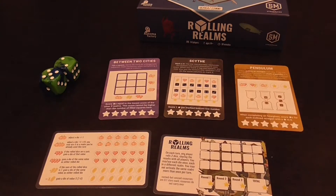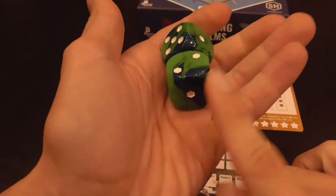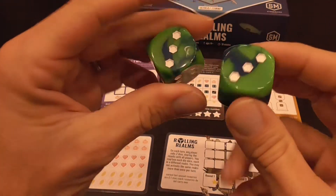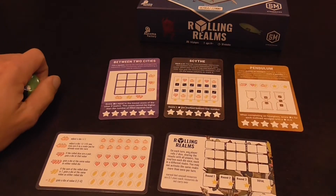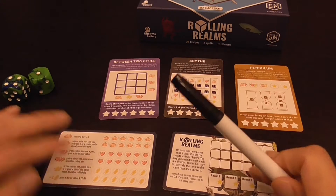So everybody will be playing exactly the same minigames. Then we have these two super awesome, super large dice — look how big they are, very satisfying. Everybody receives a marker, and then you're good to go.